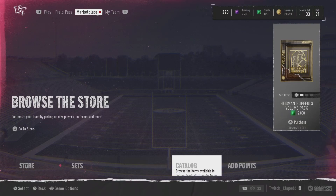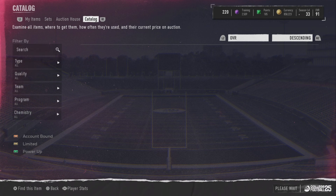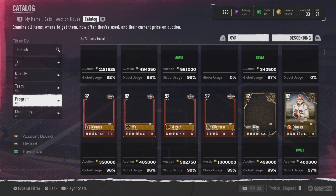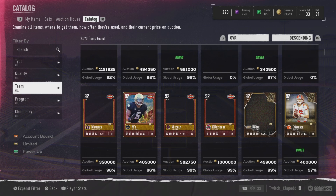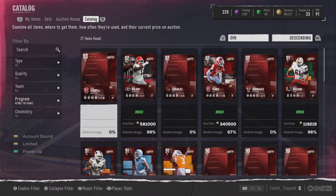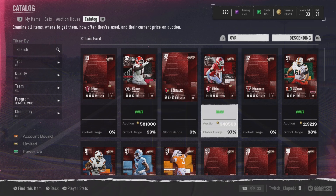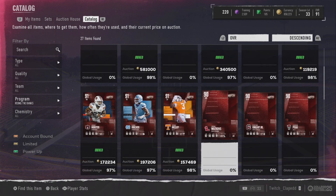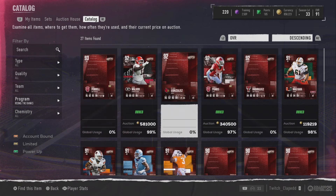What's up guys, it's Clapped here. Stories of the Week Rising the Ranks just dropped — we got the new players in the game. I have not opened the booster packs yet, I plan on doing that in just one second. I'm gonna go over the cards here because we do have a slight change: with the drop of 92s with the LTD being a 93, that means we also get 90s as the second lower tier.